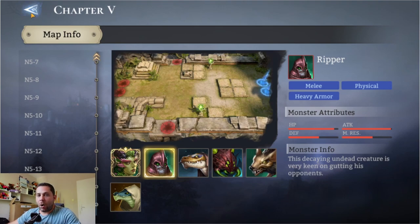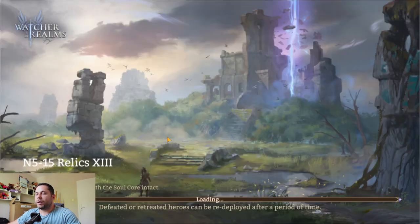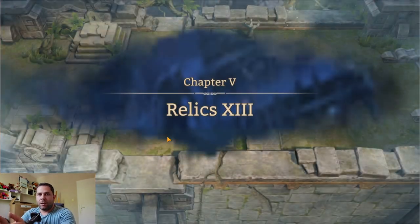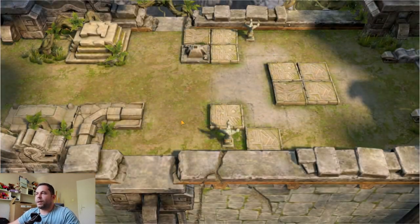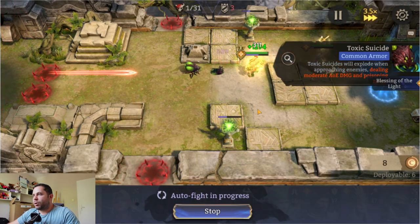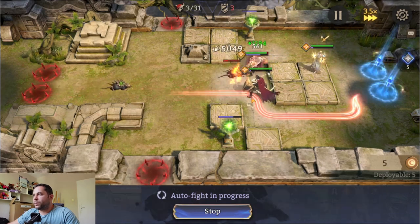The important thing is the order in which the enemies are coming. If you have a slow hero — currently in this stage we don't need one, but definitely a slow hero will help a lot if there are two separate corridors where mobs are coming. If you have a slow hero, first you have to put something to stop the incoming enemies.